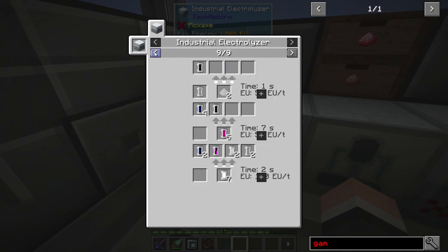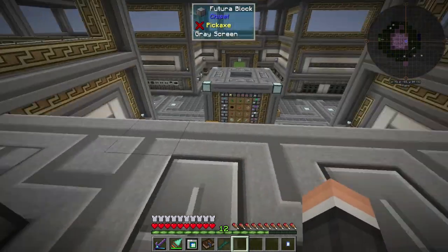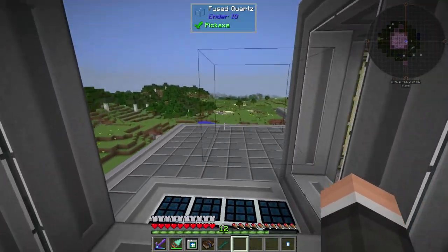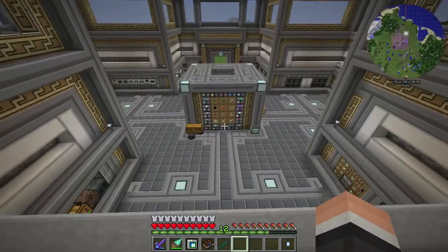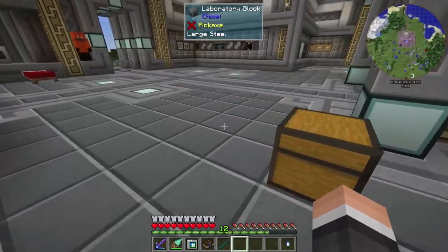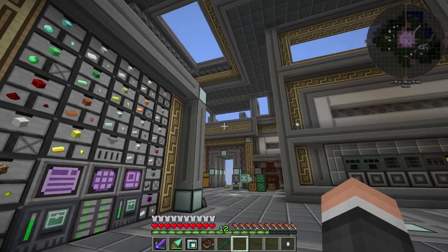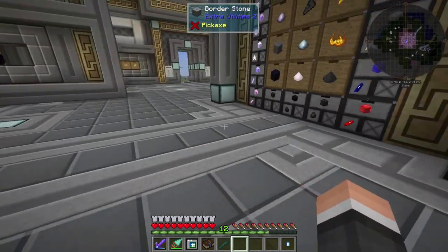It takes 9 Ruby per operation — that's why it's waiting. I actually get way more Ruby than Bauxite, but I have the Excavator doing a Bauxite vein over there, so I'm getting tons of Bauxite. We need way more Titanium than Chrome anyway, so I might actually change it to leave only one Recklizer for Ruby and do three for Bauxite.